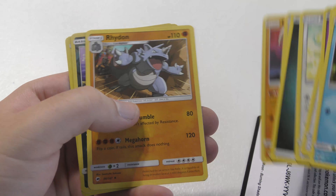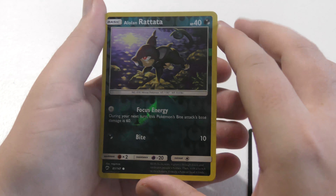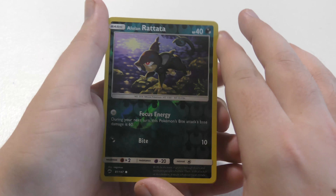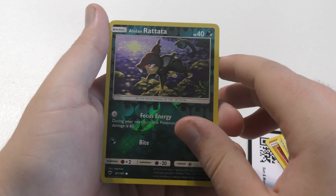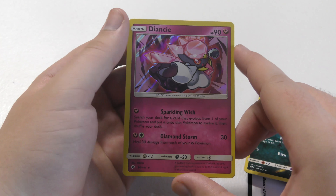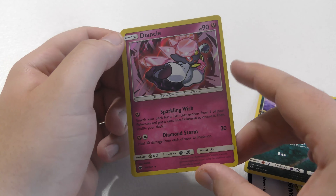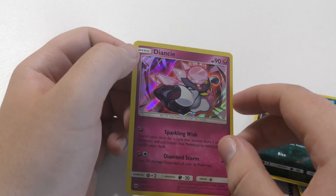We're coming up on it. An Alolan Rattata as the reverse holo — I think I already have one of these, which is kind of unfortunate. A holographic Diancie. I definitely already have one of these, but it's still a very cool card. I also have it in Japanese.